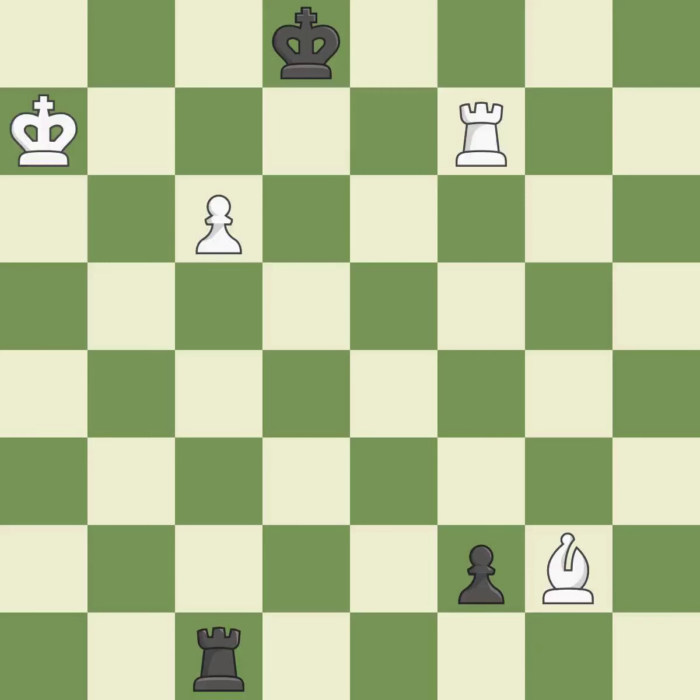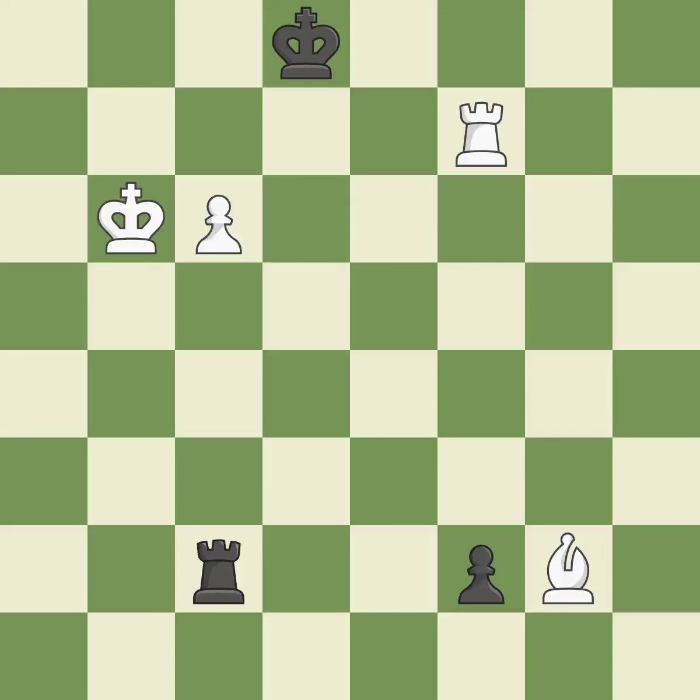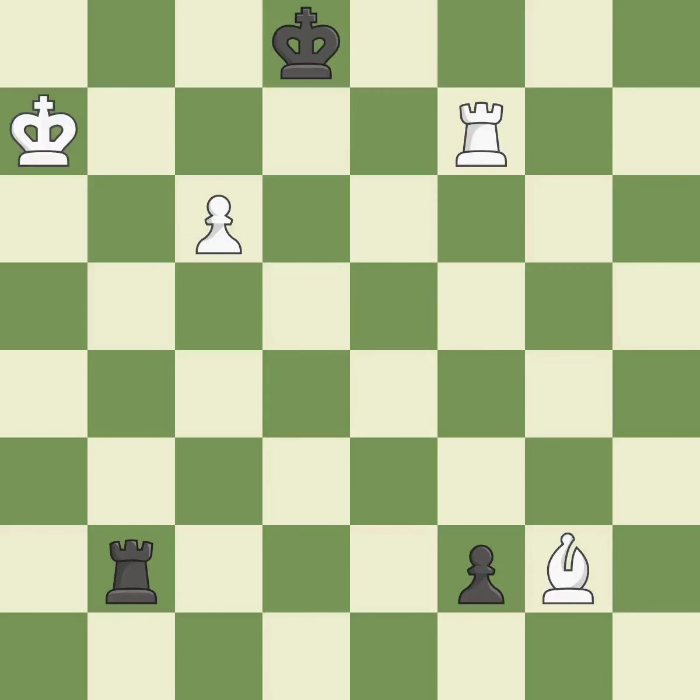This defends the attacked pawn. This defends a pawn that was under attack and had no defenders. This threatens to reveal an attack on a bishop. This makes it impossible for the adversary to disclose an attack on a bishop. The best choice is this one. This avoids the rook's check. This puts the rook behind an opposing passed pawn, which helps counter the pawn's push to promotion. This threatens to reveal an attack on a bishop.